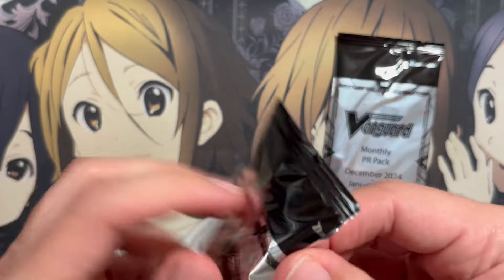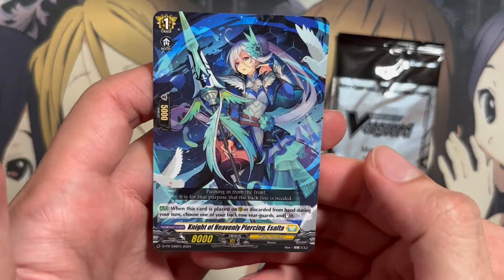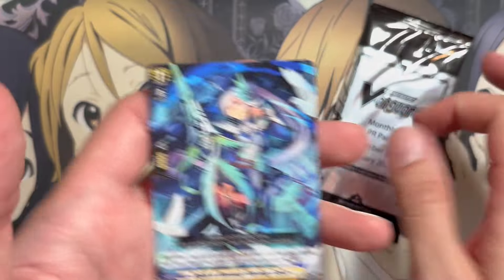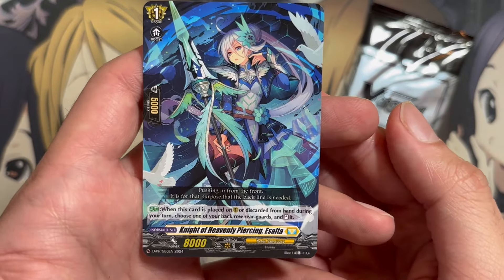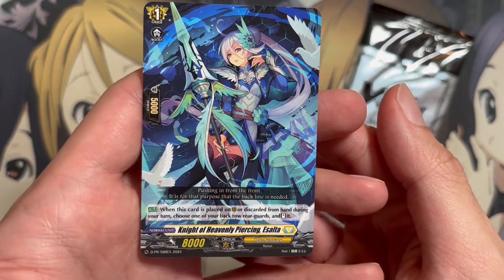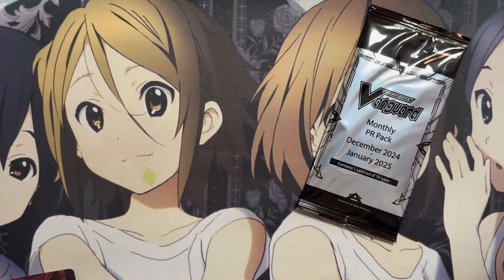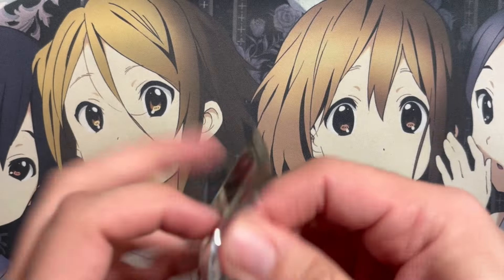Last two packs for these eight. And we have Night of Heavenly Piercing, Assalta — so this is another reprint. We got three of the reprints; I believe that might be all of them. One of 18, so that means there's nine different cards to pull. This is another reprinted card — I believe it was originally from set three. When placed on rear guard or discarded from hand during your turn, choose one of your back row rear guards and stand it. So just stand power. Yes, it was a very early released card — I think it was either a common or a rare from set three. I question some of the cards they choose for these packs.